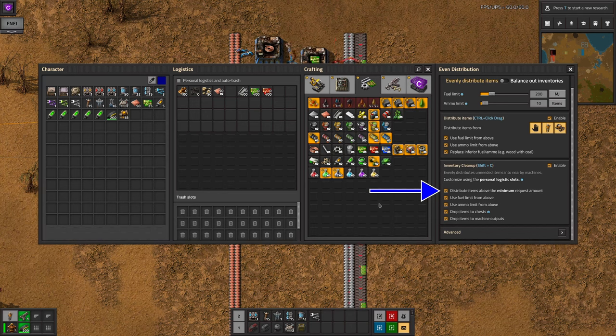But infinite by the logistics bots, so it's not completely useless. Once again, you can choose to use the fuel and ammo limits from above. Personally, I think I'd switch off the fuel limit, because if I'm using inventory clean up I want to empty as much stuff out of my inventory as I can, but again it's up to you.